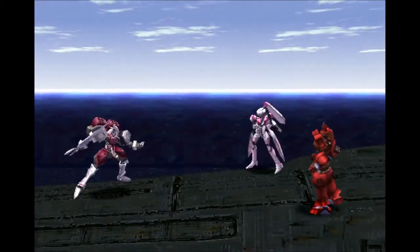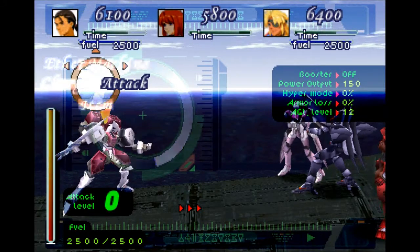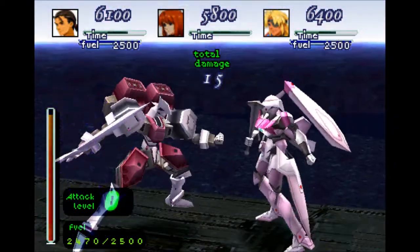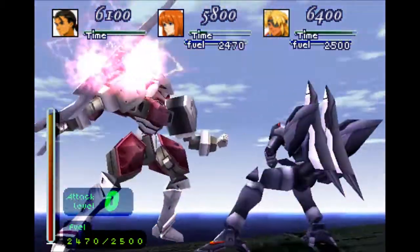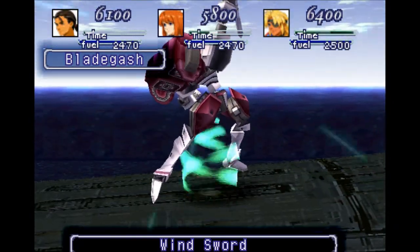This time we're up against the Blade Gash, and you don't want to use Booster this time, so let's go ahead and just use the regular attack. The V-Edge is my fastest gear, so it is going to be getting the damage in first. It only did 15 though. Let's see how much that does — 436, that's a little bit better. It uses Wind Sword though.